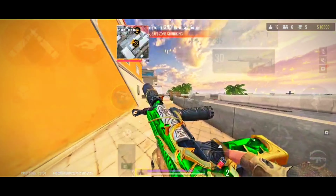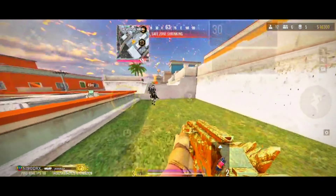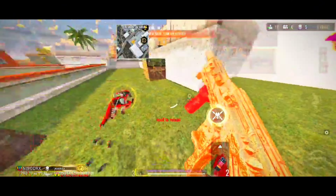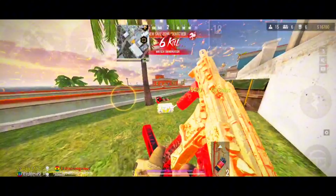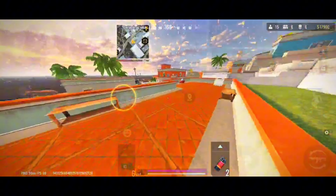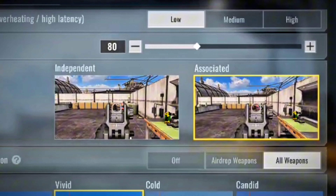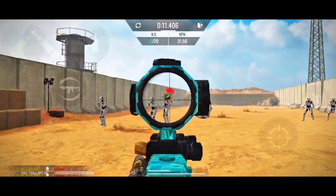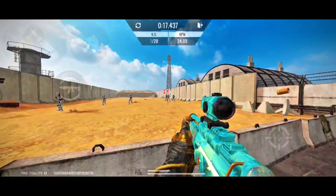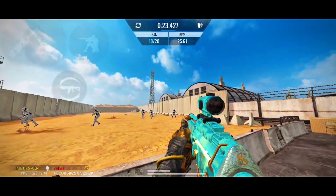Now you might be wondering which one to choose. If you prefer a passive playstyle and engage in long-range gunfights, the independent setting is a better choice — it offers a clearer and closer view of your enemies, which is especially useful for players on smaller devices. The associated option is ideal for aggressive players, particularly those who thrive in close-range combat. This setting enhances flick shots and aim tracking because your view when aiming down sights (ADS) is wider, not close and narrow. Additionally, it provides better situational awareness due to the broader field of view. Both settings have their advantages and disadvantages, and the best choice ultimately depends on your personal preference and playstyle.